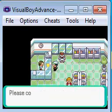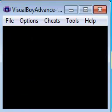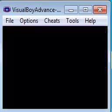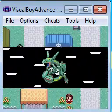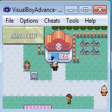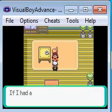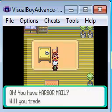Now simply go back to Mauville City and we'll see what happens. Sorry again for the lag — it's looking a bit laggy. Now that we've got the Harbor Mail for her, go back into the building and talk to her.